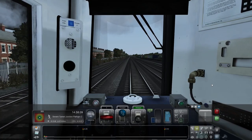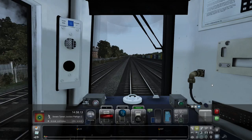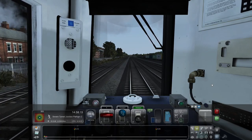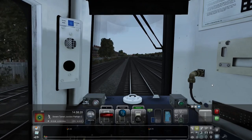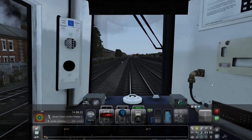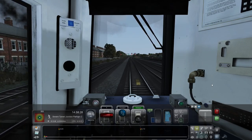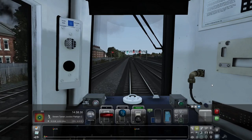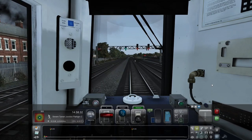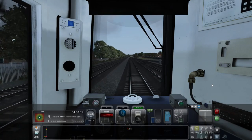Okay so yes we're at 40 miles an hour - notch 3 is good enough. Let's put in 4 and see what that does - it's not speeding us up. Our speed is definitely coming down but fairly slowly so we'll leave it at that for now. I guess I'll see you in more or less 16 minutes at Seven Tunnel Junction.